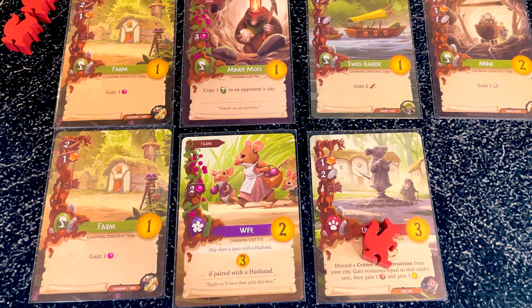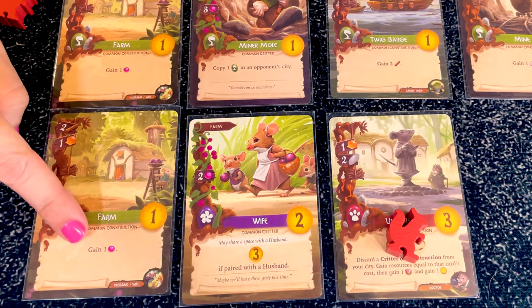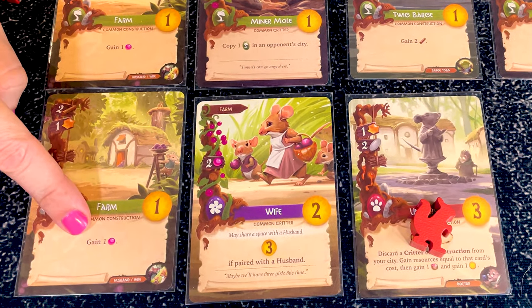In the charming valley of Everdell you develop a full-fledged city, attracting all sorts of forest critters, making them thrive and expand over the course of four seasons. When all players have completed autumn the game ends, and the player with the most points wins the game.